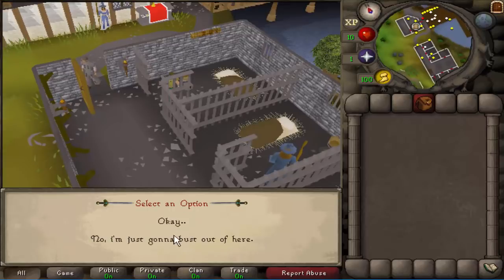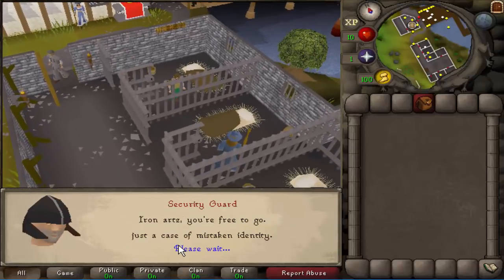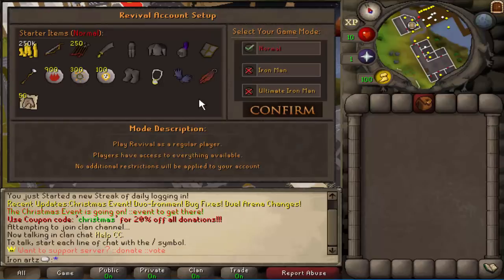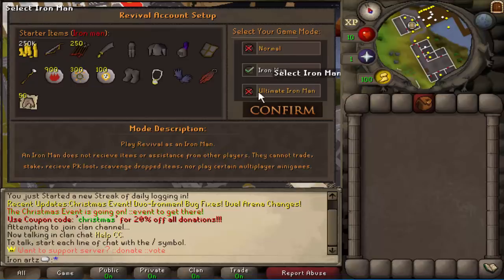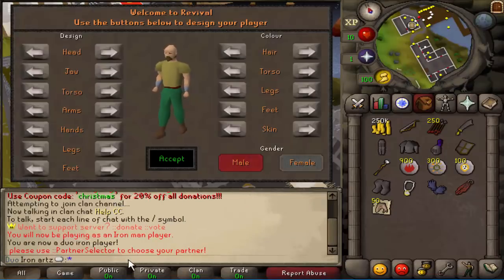They released duo ironman, so we definitely gotta check it out. I'm not sure what this is - I guess this is when you create a new account and it gives you like a small tutorial. I'm not sure exactly how we do the duo ironman but we're just gonna do ironman first off because we do have it here. It is duo iron mode. That's actually so cool. 'Use double-colon partner selector to choose your partner.'